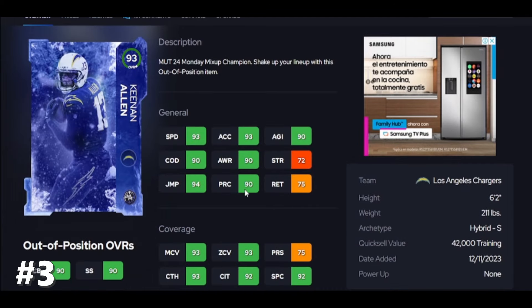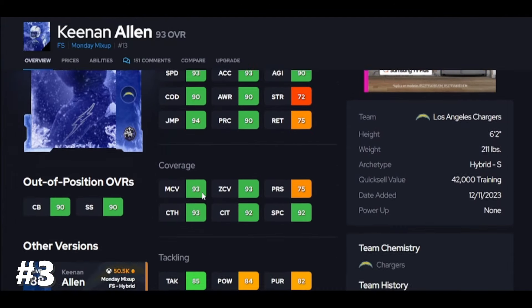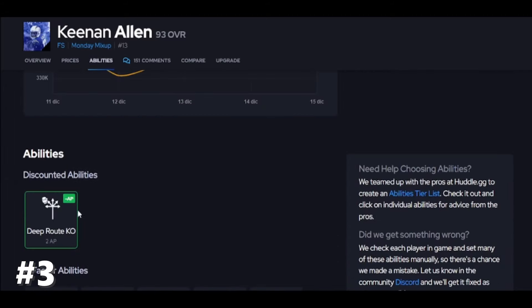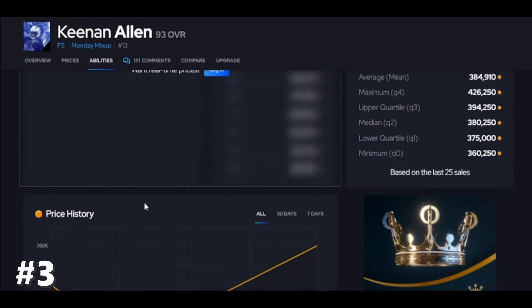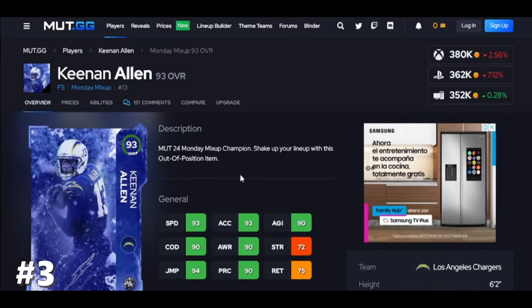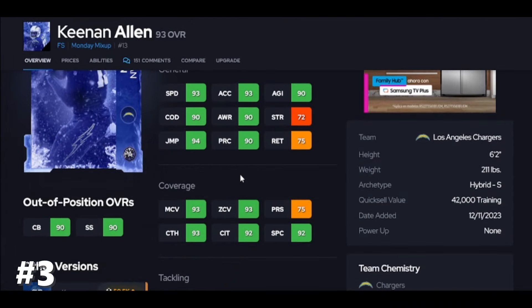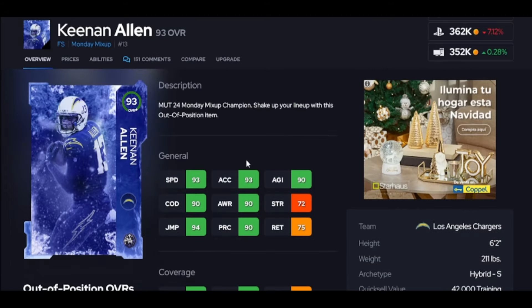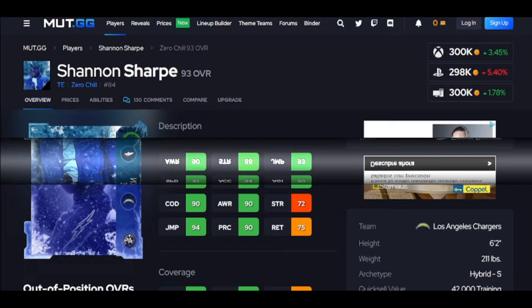Keenan Allen has been balling out for me — he's on my team right now. Play rec, speed, good height, man, zone, all the catching stats — yes. I like this KO because if you run man you're going to like it. If you're getting a card that's going to help defend deep — he has good jumping as well, 94 jumping — he's going to stop that jump ball even in the red zone. This guy is going to stop it.